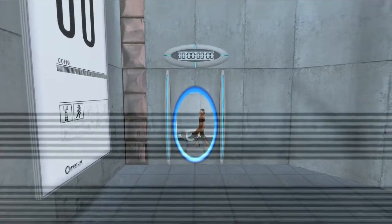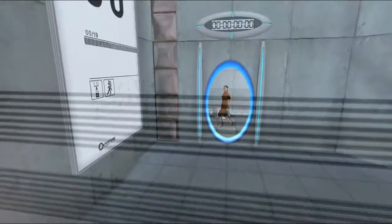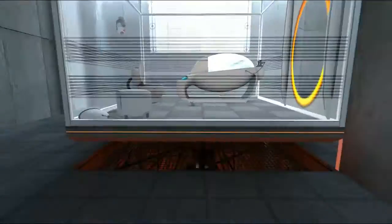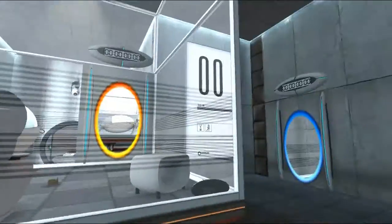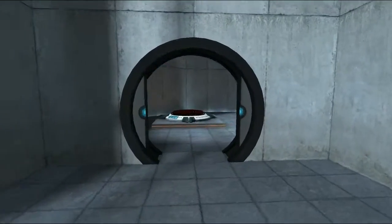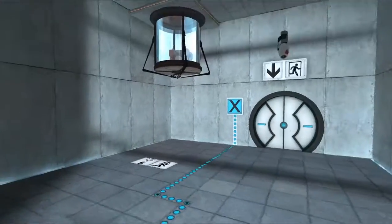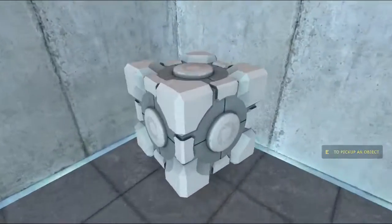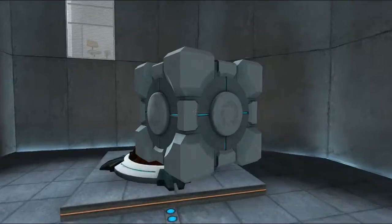So this is the concept behind the game. Basically you have an orange portal and a blue portal. You can move through one of these and come out the other — as you can see right there. The voicing you just heard is done by Ellen McLain. I don't know if she got an award for it. And here we learn about the companion cube and buttons.